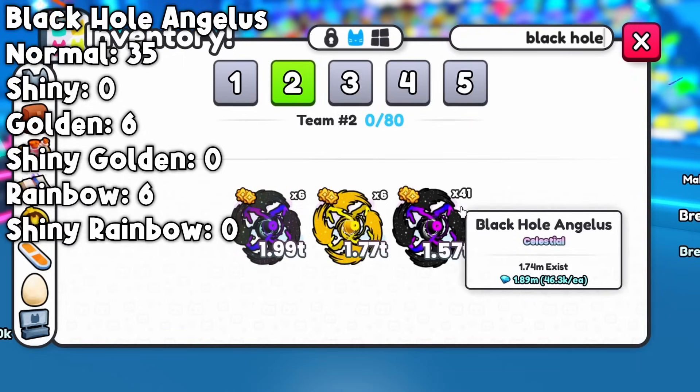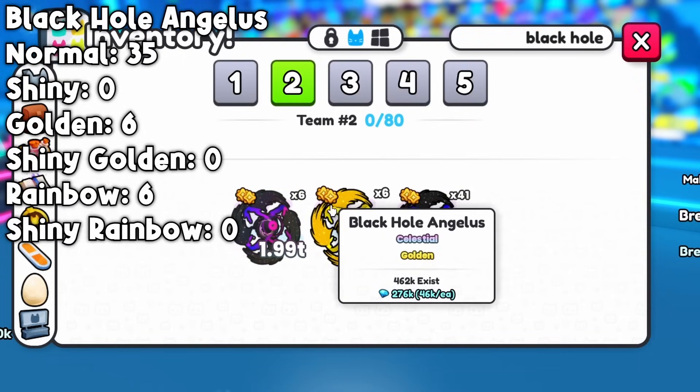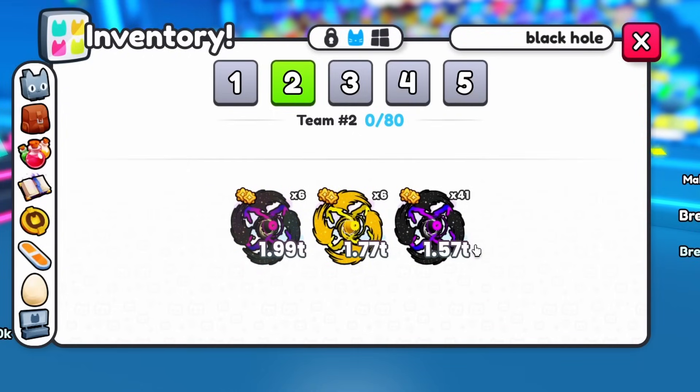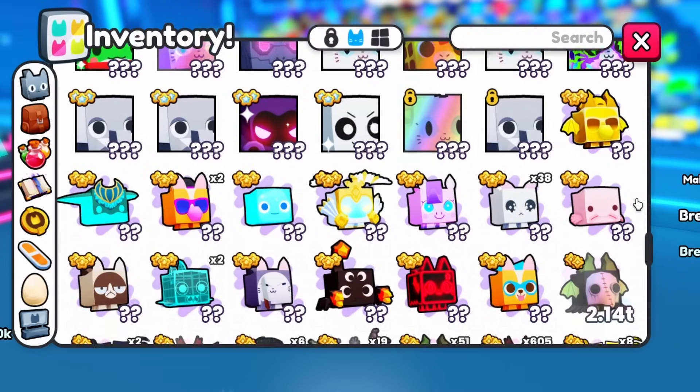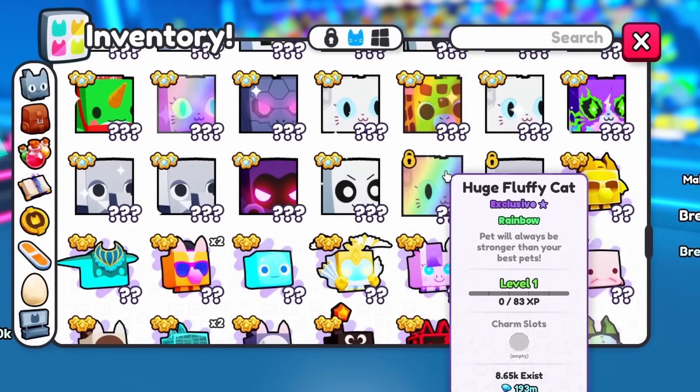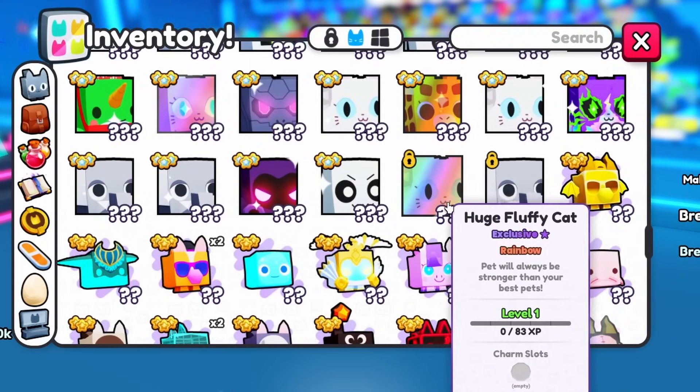And finally, the black hole Angelus. I hatched 35 normal, 6 golden, and 6 rainbow. Getting a shiny of this is super hard — only if you are lucky enough. And of course these two huge pets — one of them is rainbow, which is basically worth like 3 normal ones according to RAP.